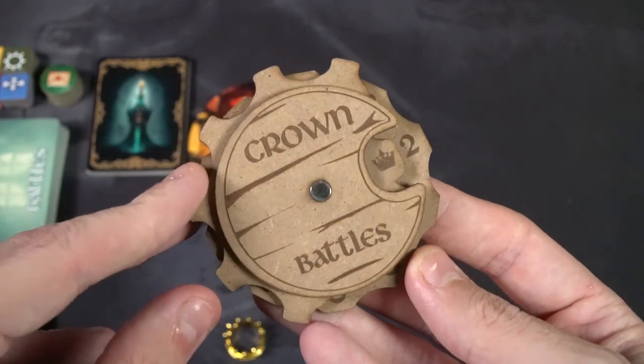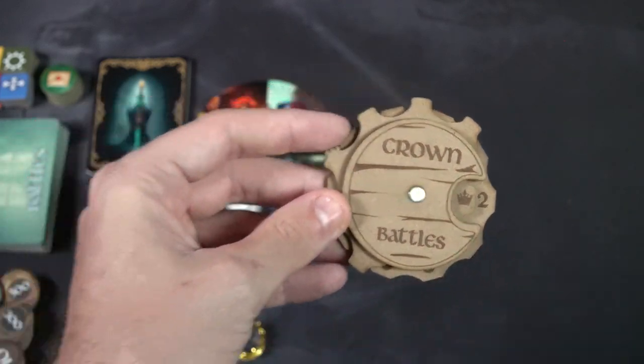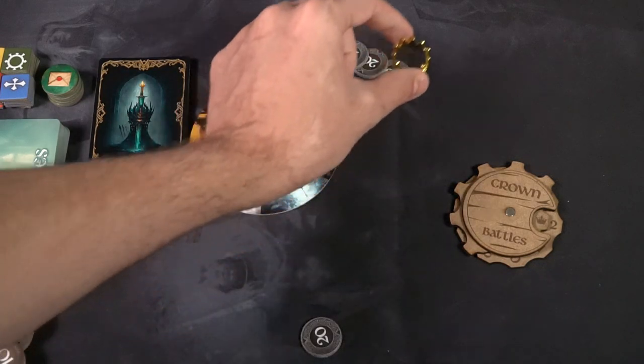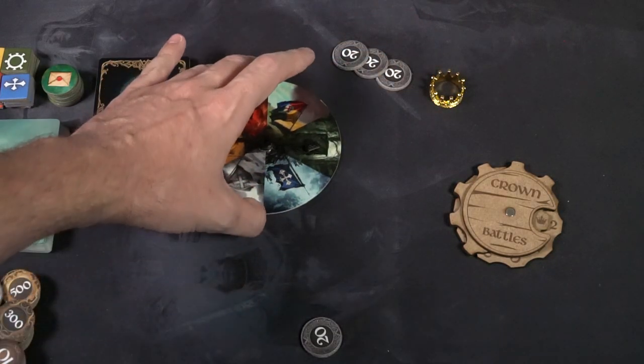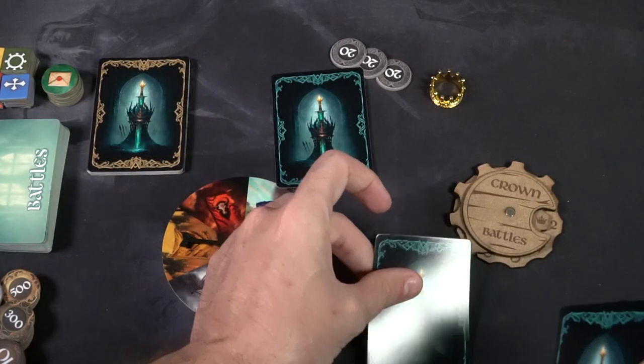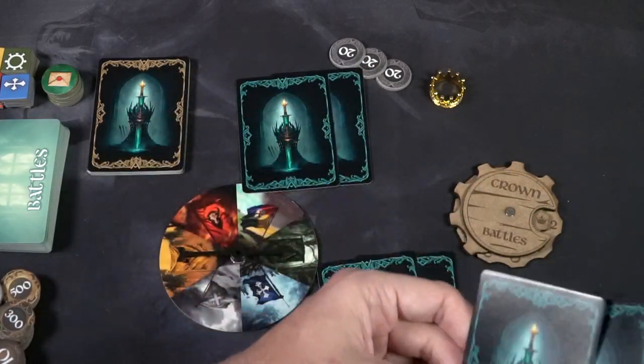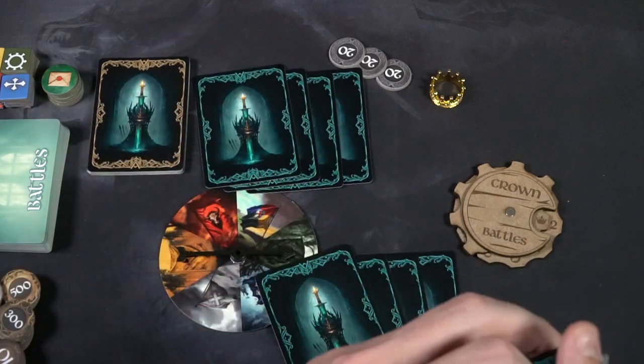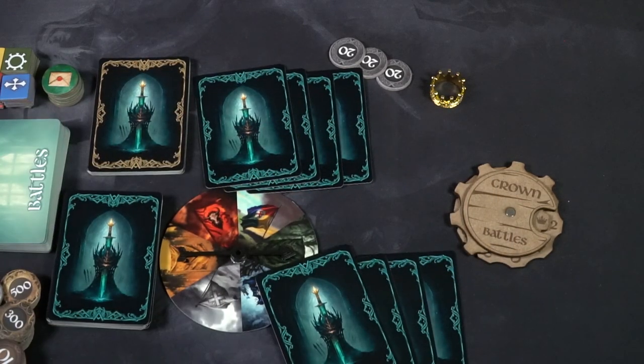After tallying points, that ends the round and you move on to the next. Now instead of two cards, each player gets four. The dealer passes to the next player, they spin the marker to determine the new trump suit, and the person to the dealer's left begins by playing a card. Always make sure to bid at the beginning of each round after being dealt your cards.